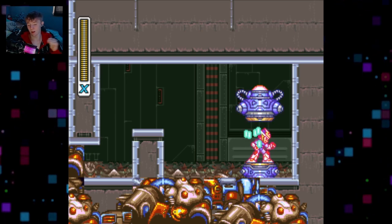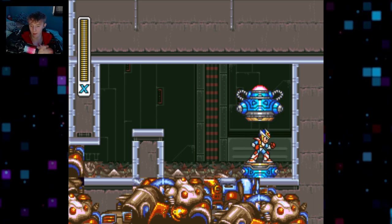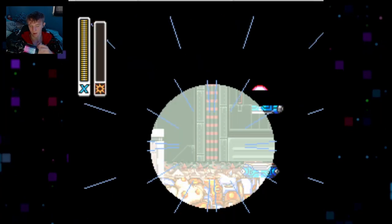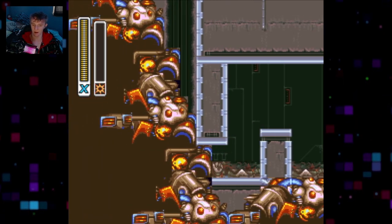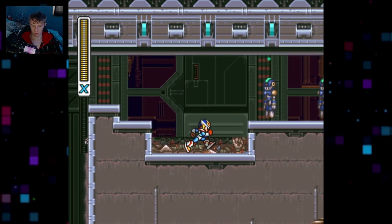So here we are getting our final piece. I don't remember if this reduces your damage by half, but it does — oh yeah, that's right — the Giga Crash. So this is the first time in the series where we get access to a Giga Attack, which happens when you take damage and then you unlock this explosive move.